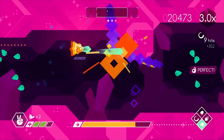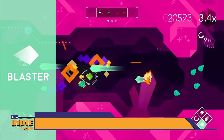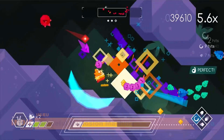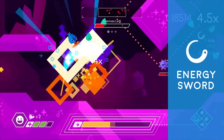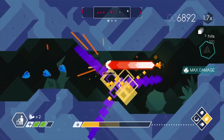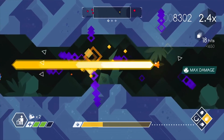We have our first shoot-em-up on the Switch. Graceful Explosion Machine is a 2D stylistic shoot-em-up that gives you 4 types of weapons to chain combos in a crazy colorful world. The goal is to fight through alien worlds and find your way back home. I've added this one to my interested list, but still haven't gotten around to picking it up.